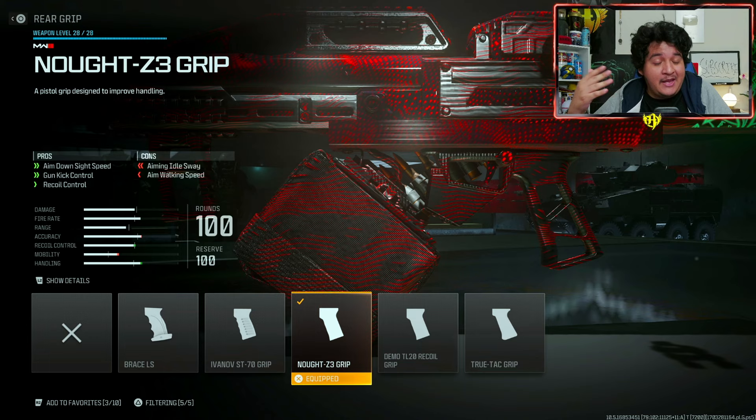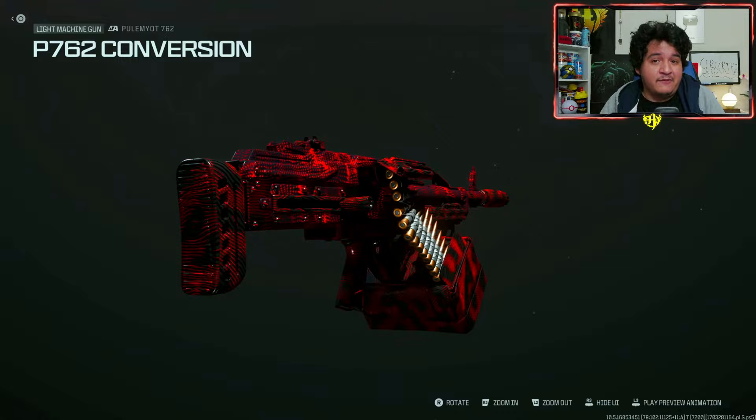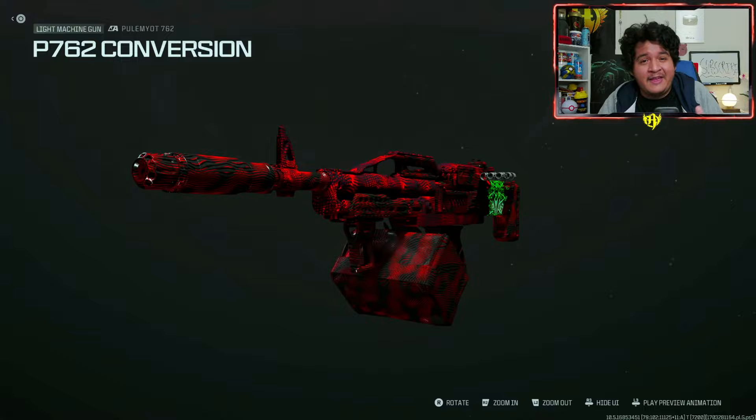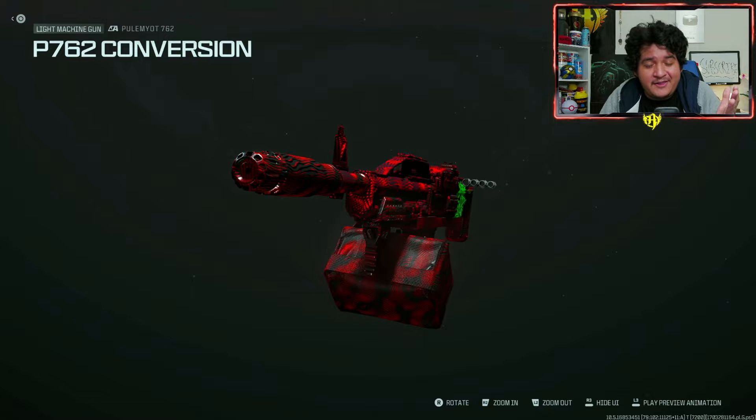And there you guys have it — these are the five best attachments to put on the Pulamiyot 7.62 to make it very freaking incredible here in MW3 multiplayer, as well as in Warzone if you want to. If you guys are finding success with this class or you enjoy the epic LMG high-octane action nukes later on in this video, make sure you guys show that love on the channel. It really helps the video get pushed further into the algorithm.